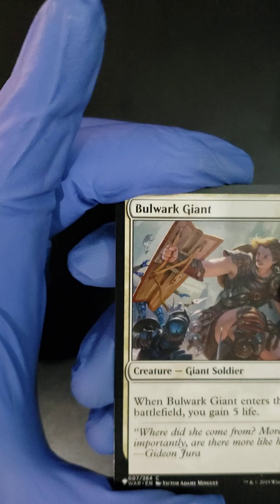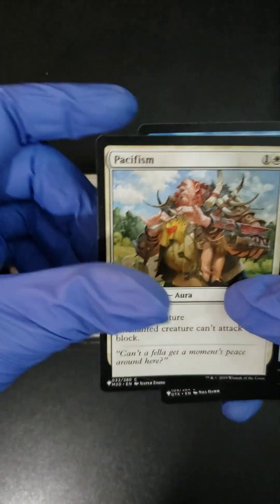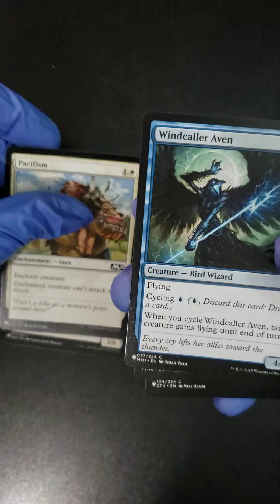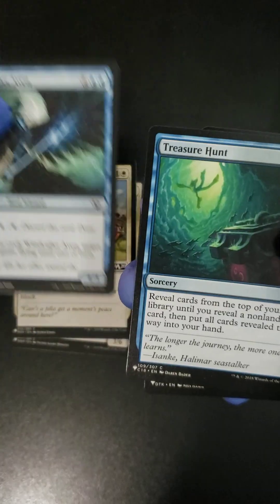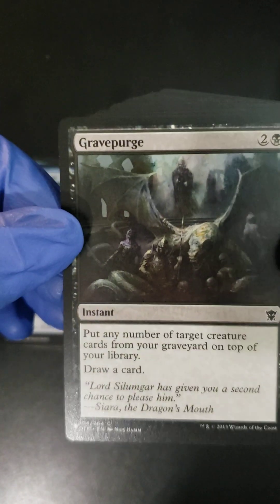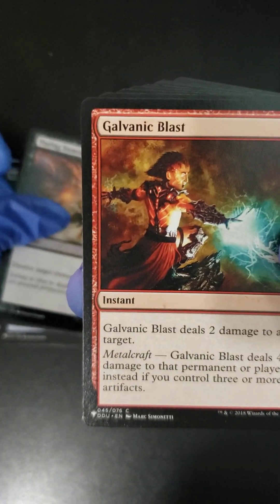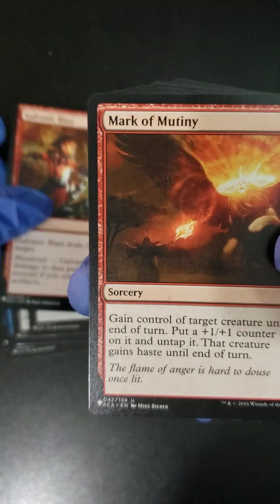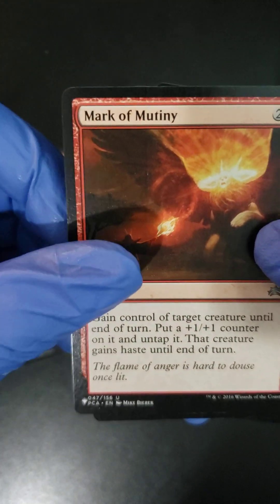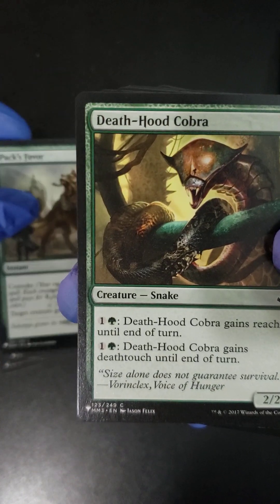Let's get cracking on this pack. We got a Bulwark Giant, a Pacifism — look, different sets, different series all mixed in, no idea what you're gonna get. We got Wind Color, Treasure Hunt, followed up with a Grave Purge, a Daring Demolition, Galvanic Blast, Mark of Mutiny, and a Pact's Favor. We got Death-Hood Cobra.